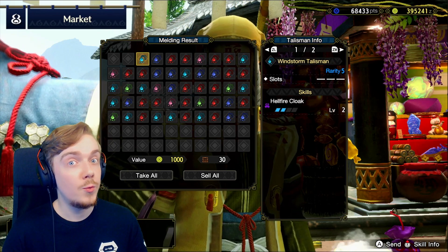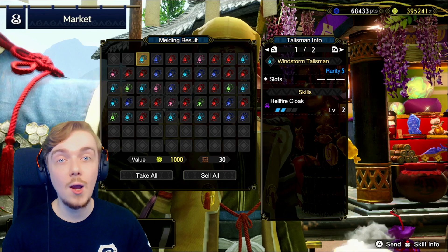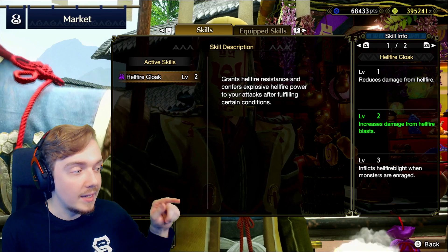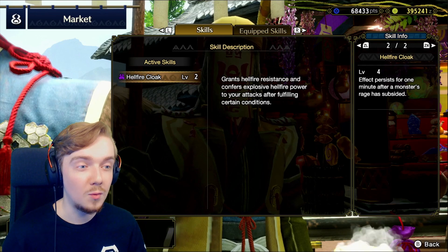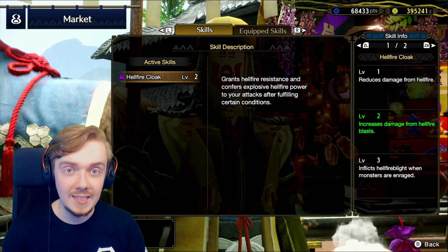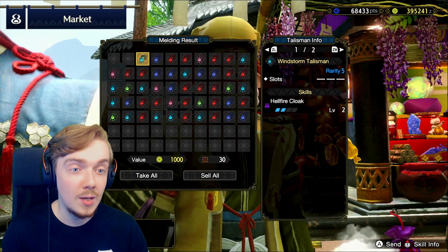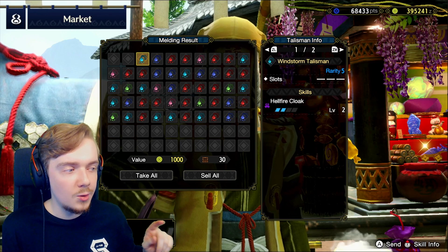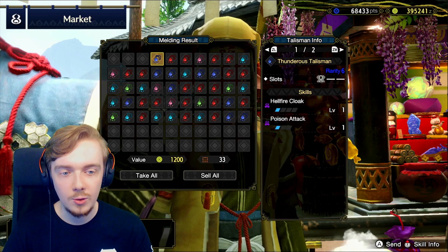Hellfire Cloak level 2 - that's really cool because it's a level 3 decoration so it's hard to fit into your build, and you actually only need three levels in Hellfire Cloak. Level 3 gives us the inflict Hellfire Blight when monsters are enraged, while level 4 basically just means it persists a bit longer. So you actually only need level 3 to get light onto yourself with the skill, which then would synergize with Resuscitate. Having two levels on a Talisman is kind of cool, and it's only rarity 5, which means you could get Hellfire Cloak level 2 and a whole bunch more stuff. This one just rolled badly, so that's pretty interesting.